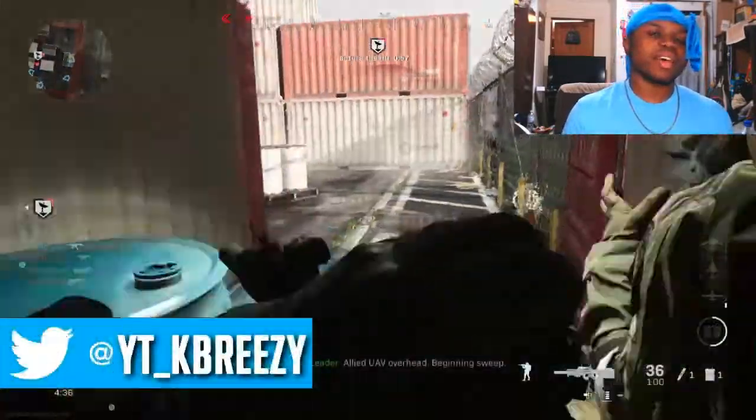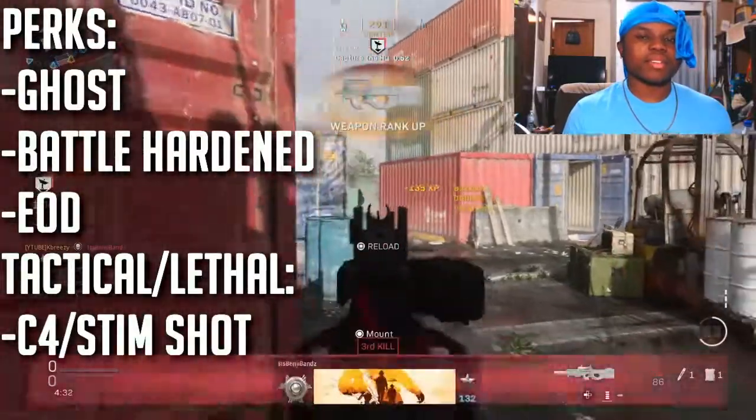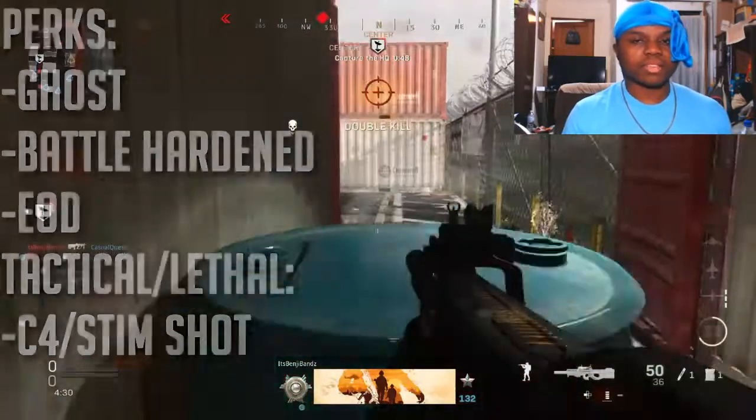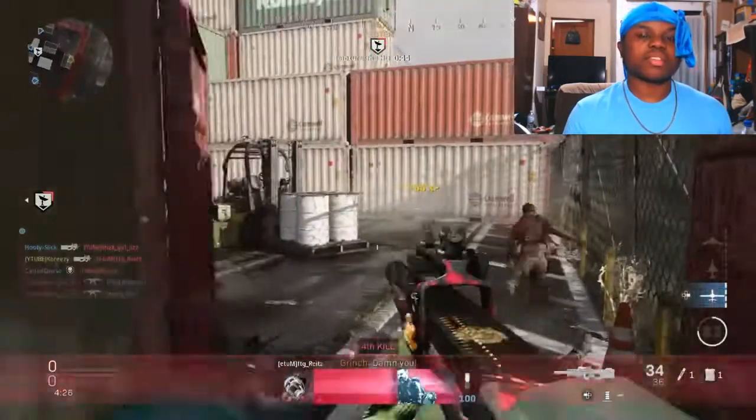First I'm going to run through the perks I use with the P90. I use Ghost so I don't get added to the enemy kill feed whenever they call a UAV. I use Battle Hardened so nobody can blind me and take my kills. I don't use EOD because claymores are still the spawn of the devil and make me want to rage every time I get killed by one.